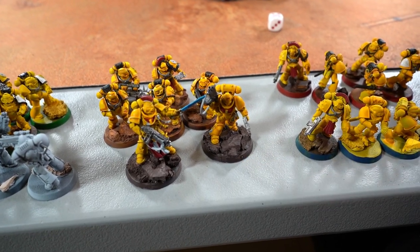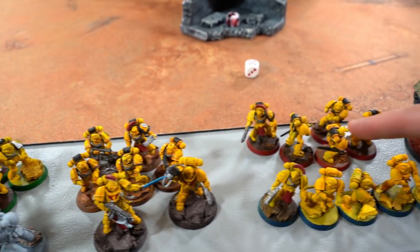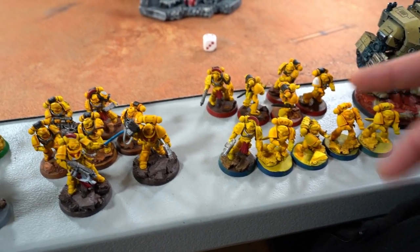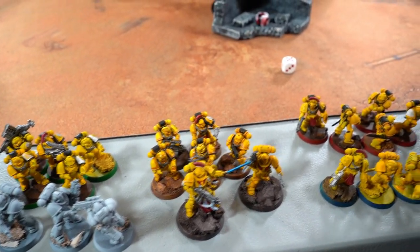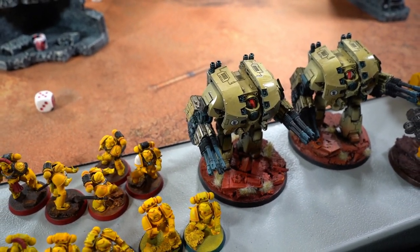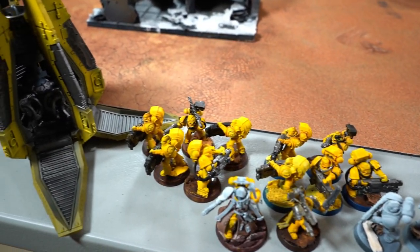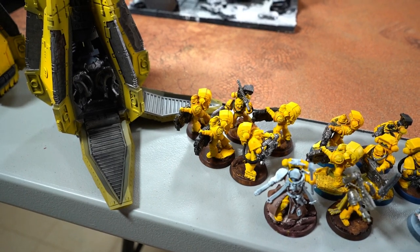The first battalion also has a Lieutenant — the famous Lieutenant — and then three tactical squads: two with a power fist and one stock. One Leviathan Dreadnought, and then as the heavy support a double storm cannon with heavy flamers. And then a five-man Grav unit in drop pods — those things hurt. I'm scared of Grav.